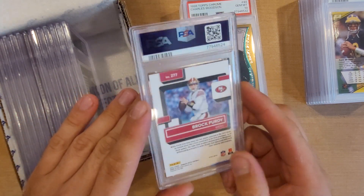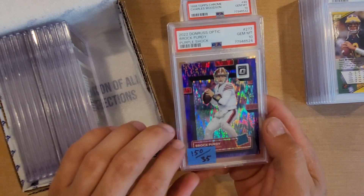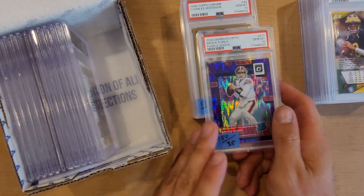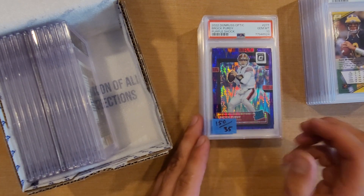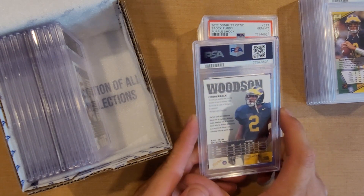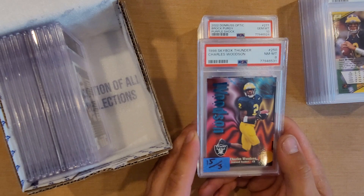Next we have a Brock Purdy Donruss Optic Purple Shock that hit as a PSA 10. This was about a $35 card raw and $150 in a PSA 10. With the season coming up, I'm going to try to push some of these out, recoup some money, and probably put it into more Brady rookies. If you guys are interested in any of these — whether trading Brady rookies or buying — hit me up and let me know.